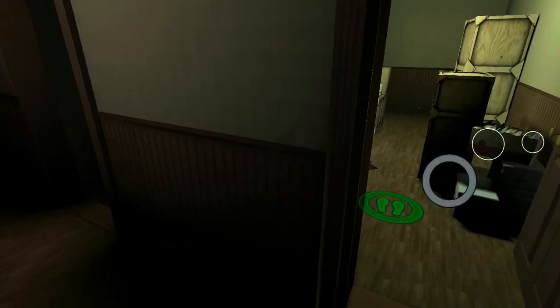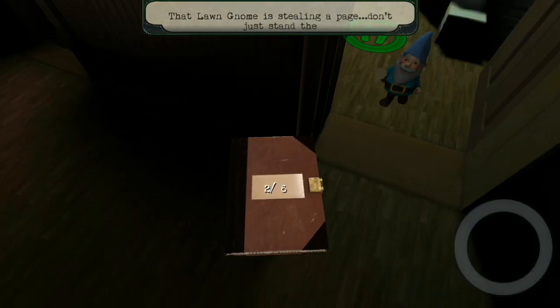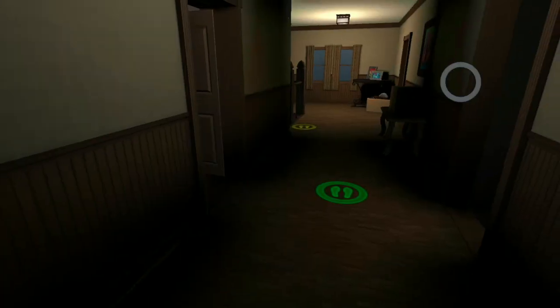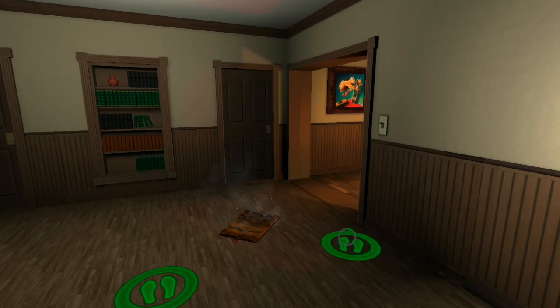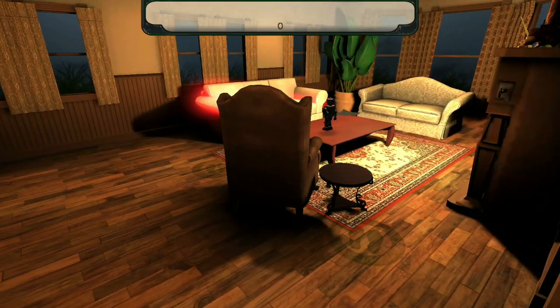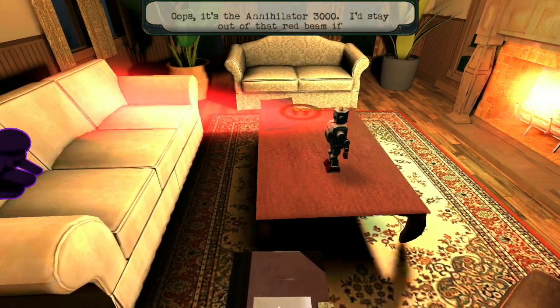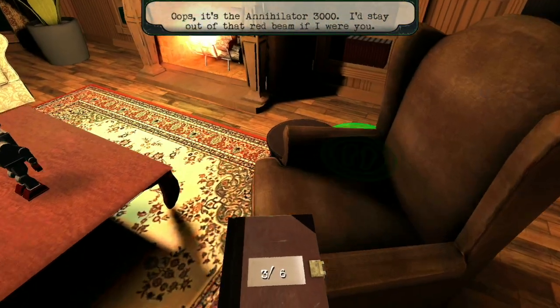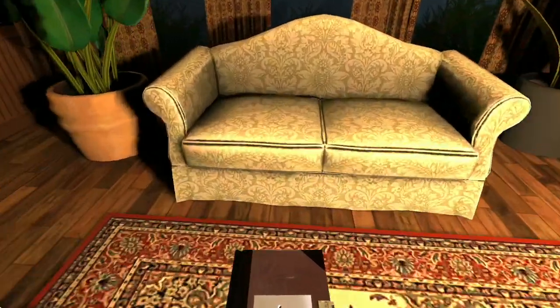Now comes the long loop — these things are all over the house, man. Don't close the long loops near the footsteps. That's the Annihilated 3000. Even if you get the red beam on you, the Annihilated 3000 catches you.